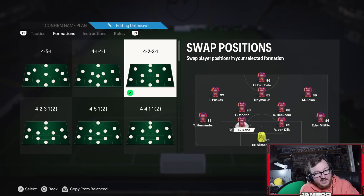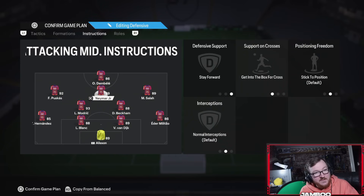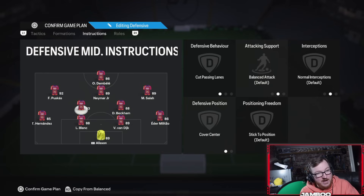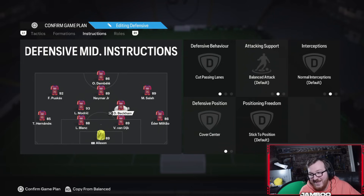For the back four, in an ideal world you just have two players like Theo Hernandez. Militao as a stay-back right-back isn't too bad, but it depends how you want to play. Moving on to the instructions: getting behind, stay-forward on the striker; stay-forward and get into the box for the CAM; and then come back on defence on the LAM and RAM. Cut passing lanes and cover centre on the CDMs. You don't want them to stay-back — if you struggle with defending you definitely can, but at least for the way I play, it's quite important to have those extra bodies offering support in the attack.